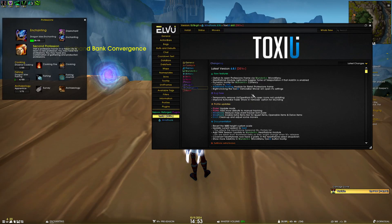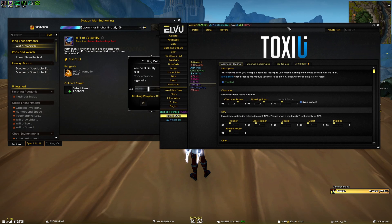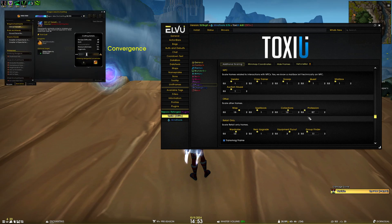We've also added an option to scale the professions frame for retail. If I open my enchanting window and go to Plugins > Additional Scaling, you can see in the 'Other' section we have the professions frame, and we can scale it down with no issues.